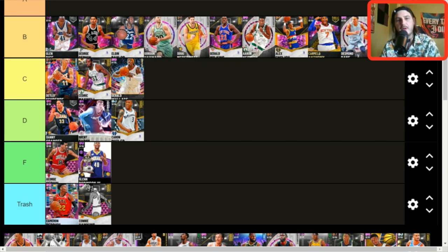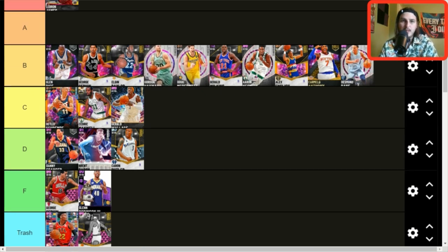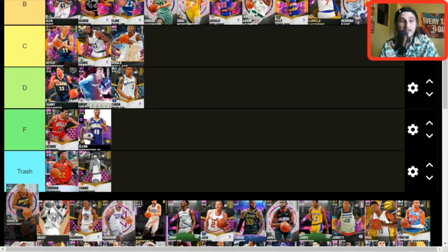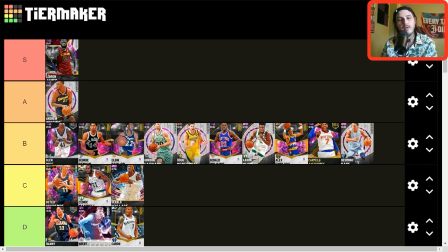Gordon Hayward — he's better than Doug McDermott. Good jump shot, six foot seven, plays good defense, lanky — 99 call-to-police tendency which is pretty tight. Andrew Wiggins — A tier, no question. He's borderline S tier, I'm not even kidding.